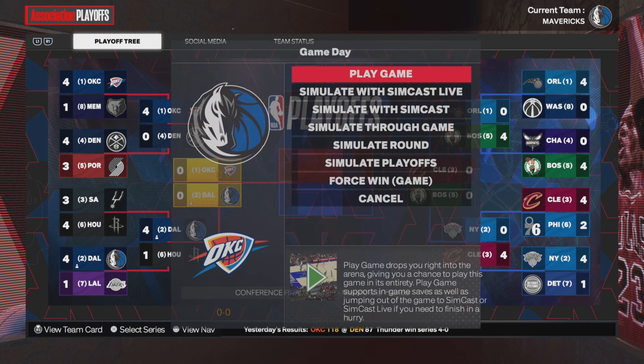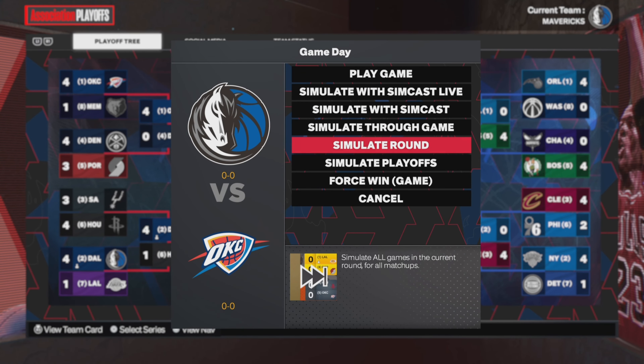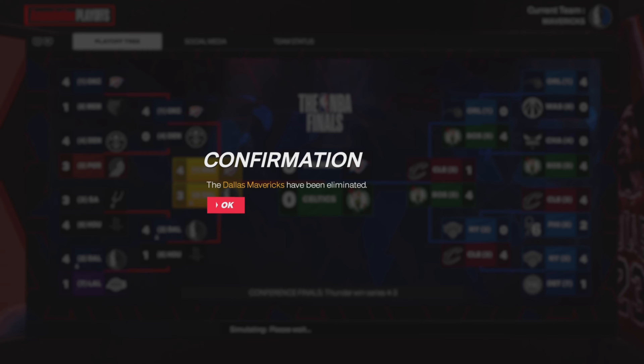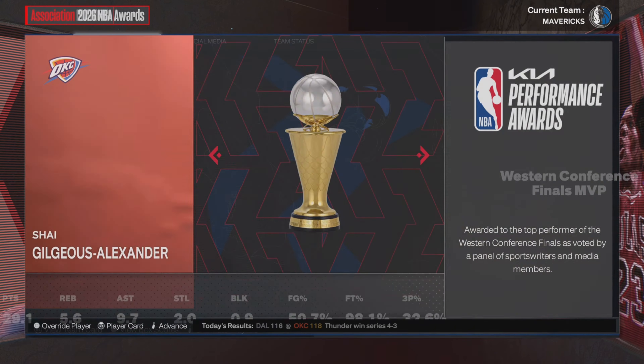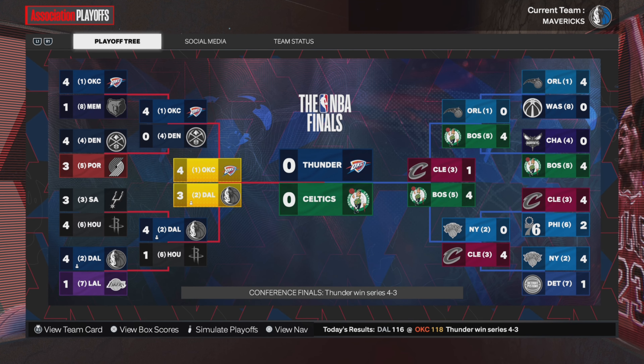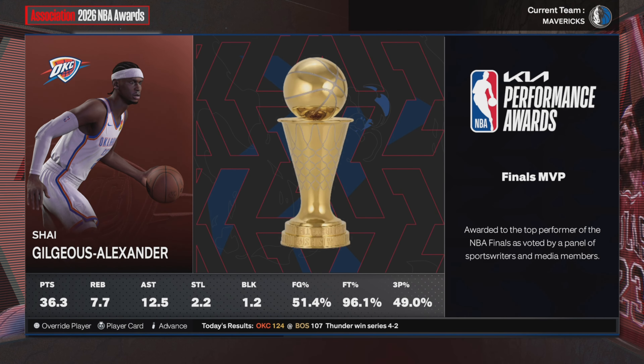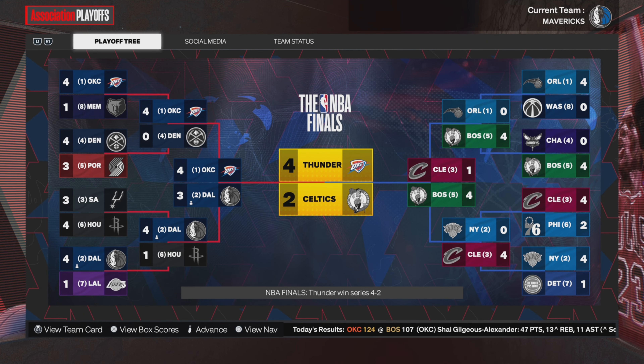Now it's our matchup against the OKC Thunder again. I simulate right through the round, thinking we should have a close matchup — and we end up losing in seven. Dallas Mavericks have been eliminated again. The Thunder and the Celtics are in the Finals, and the Thunder end up winning. SGA is your Finals MVP. Back-to-back years, the Thunder get the job done.